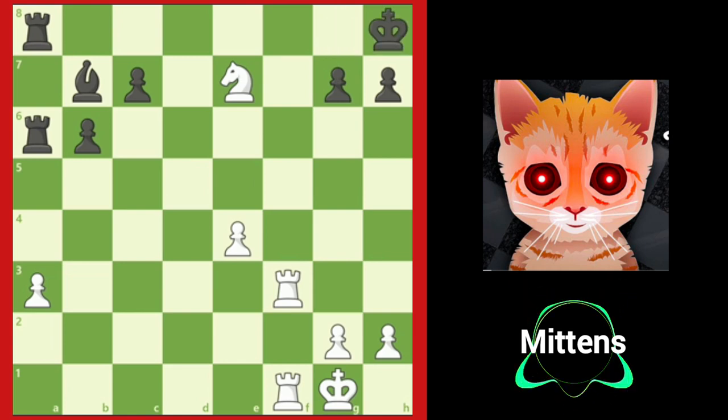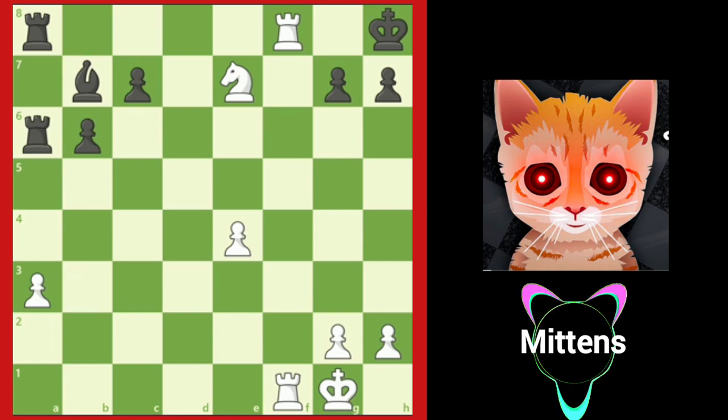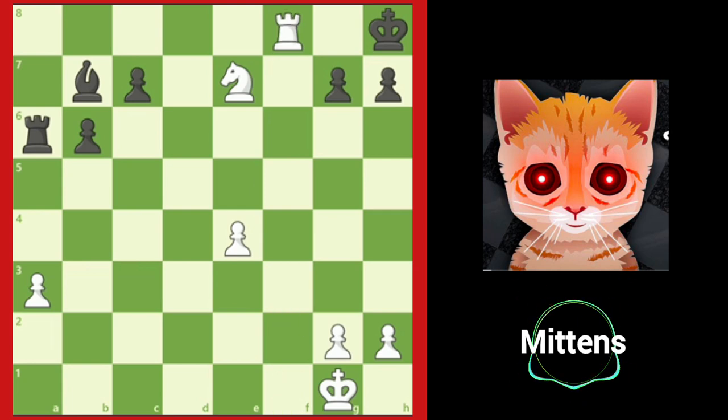The check forces the king to h8. Black's king is now in the corner and f8 is only protected by the rook. White plays rook to f8, checking the king and enforcing rook takes f8, and now it's over after rook f8 checkmate. If you saw all those moves in advance, great job. Let's take a look at another mate-in-three position.